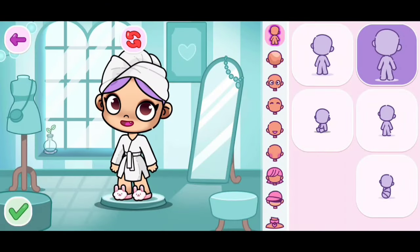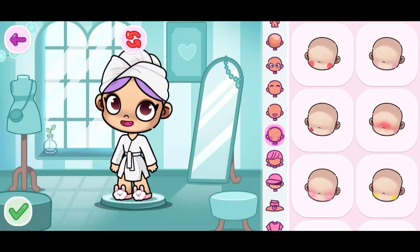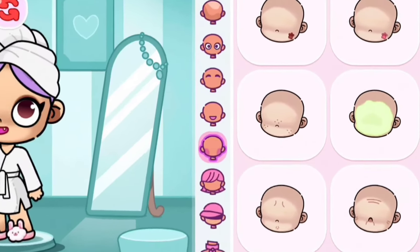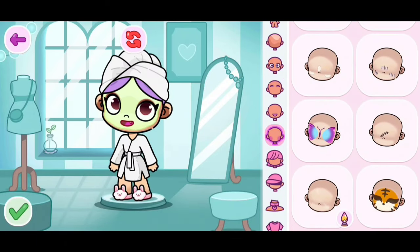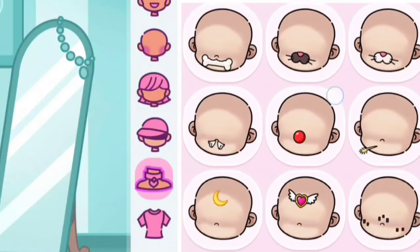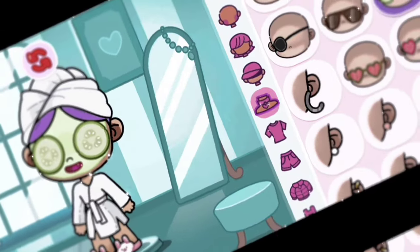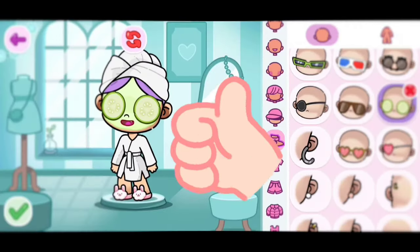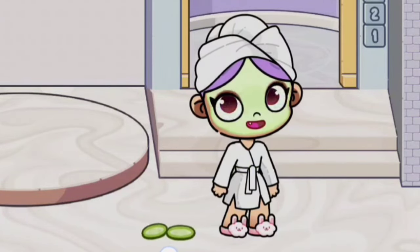Now, you guys need to go back into the avatar editor because we're not done yet. Let's click on the head with the blush. Keep scrolling until you find the green face mask and put that on your character. Look how pretty this is — it looks so aesthetic. To take off the cucumbers, you can just grab them off your character's face like that.